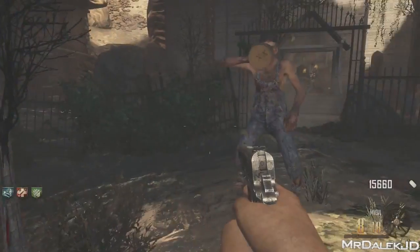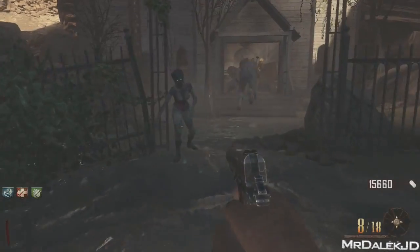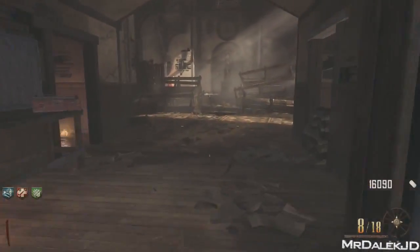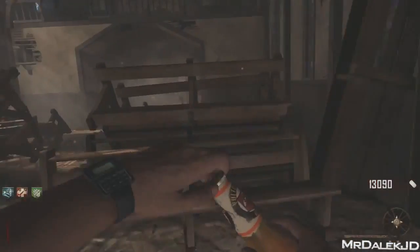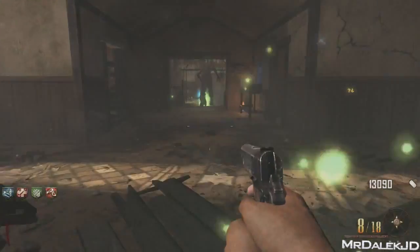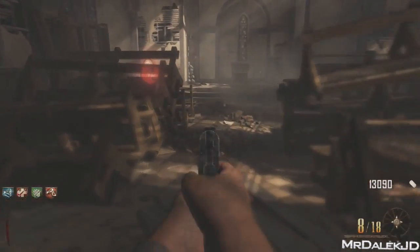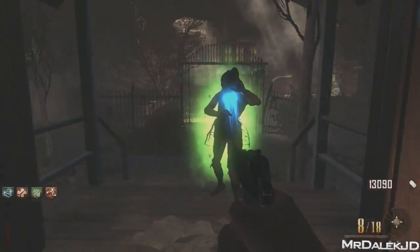The way to unlock Tombstone is basically just to buy four perks before the end of round four. This gameplay was sent to me by NoahJ456 — if you haven't already, go subscribe to his channel, he's got some fantastic zombie tutorials, tips and tricks. As you can see, we bought our fourth perk and we got the green flash.